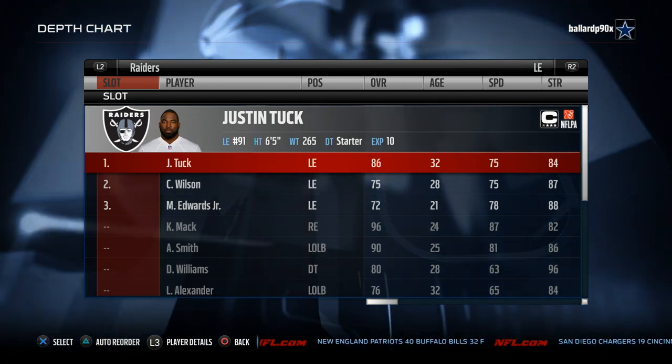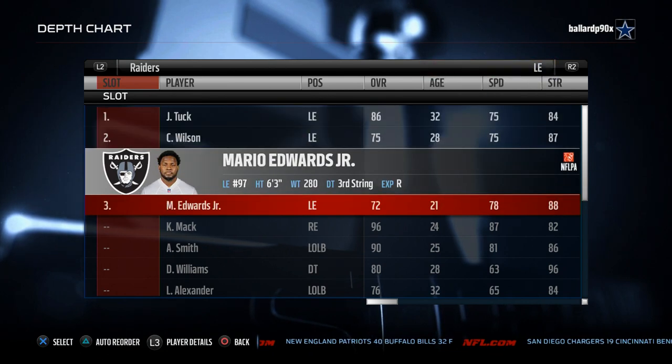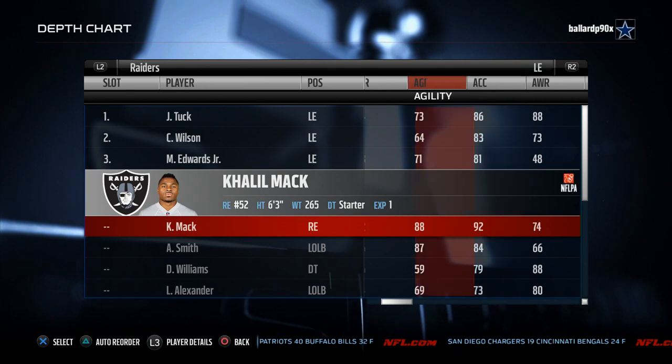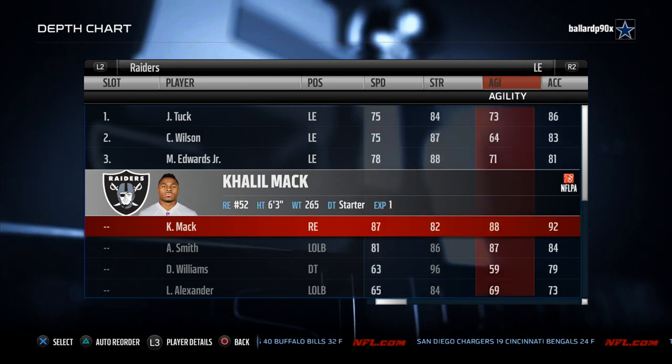Number five: Oakland Raiders. Here's why — speed, for days. First of all, Khalil Mack is a stud. Can we just take a second and marvel at this man? 92 acceleration, 87 speed, 82 strength.